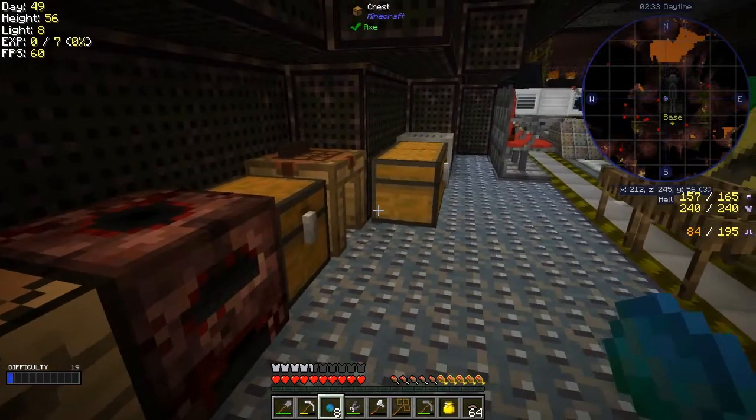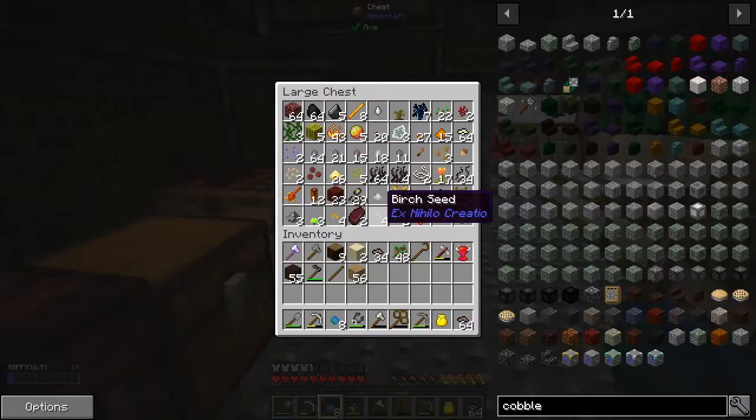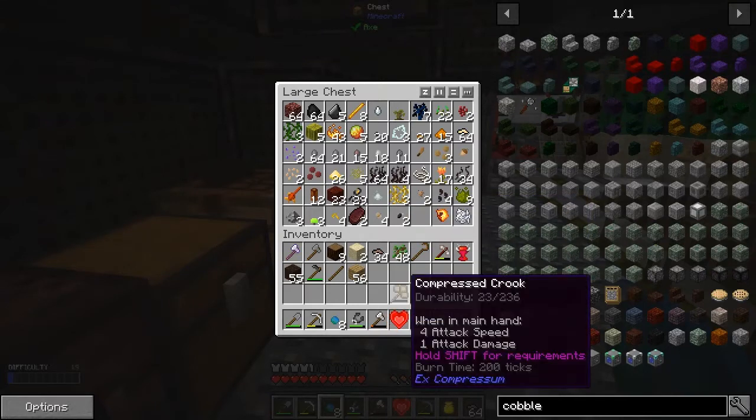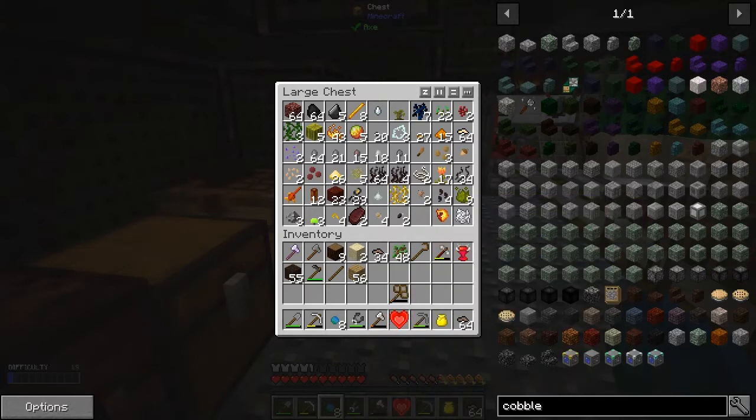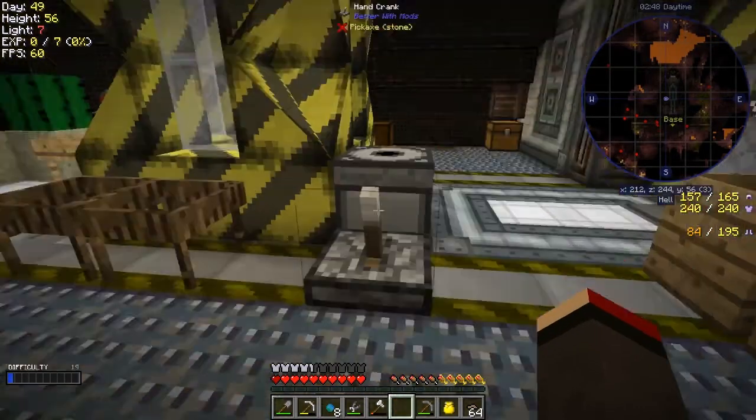I haven't got the bucket with me right now. But I did get a heart container from one of the mobs I killed, and I also got some molten core from another one. Let me take the heart container — I think that gives me an extra heart.